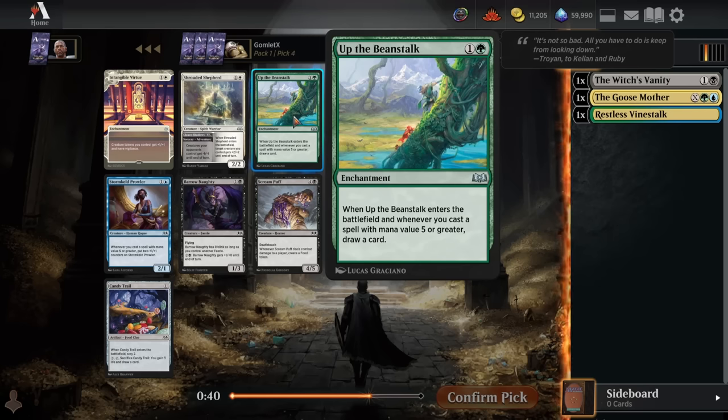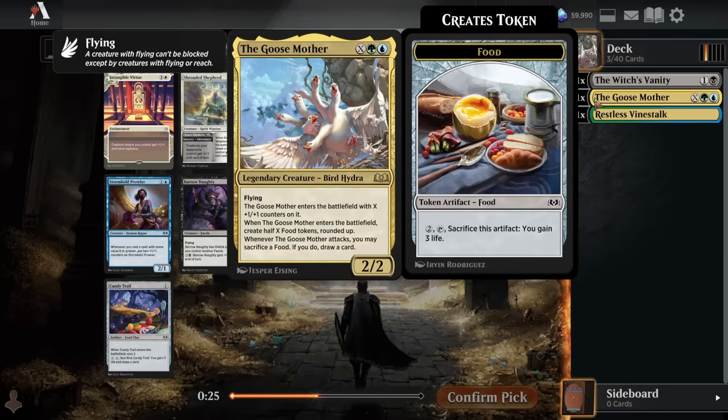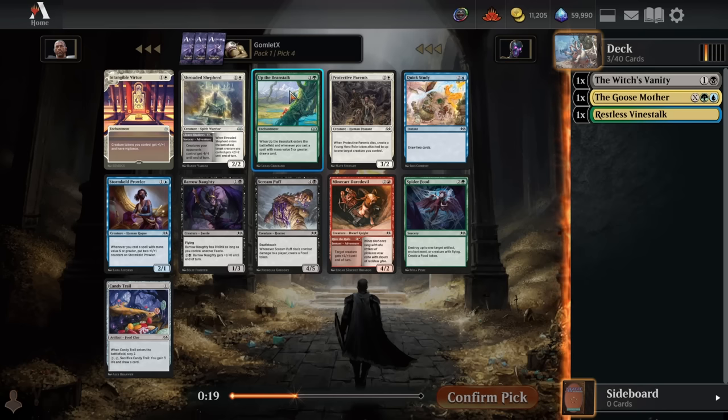For pack 1 pick 4, we have an Up the Beanstalk, which is a very fun build-around. Draws you a card right when you play it no matter what, and if you're playing a good ramp deck with a lot of high mana value cards, you could draw additional cards off of this later. X-mana spells — they did change the rules on it — will count. If I dump 3 mana into X, that would be 5 mana value on the stack, so it would count for Up the Beanstalk if I'm casting the Goosemother later. I'll go for the Up the Beanstalk here.